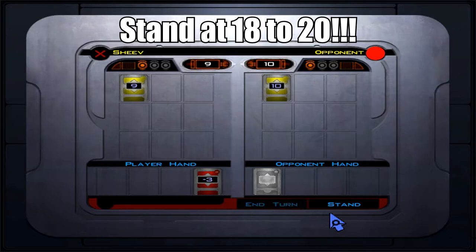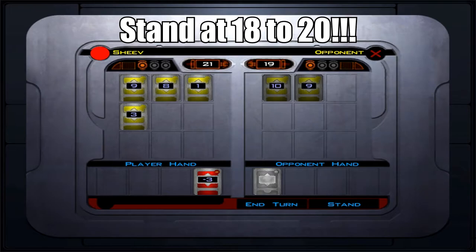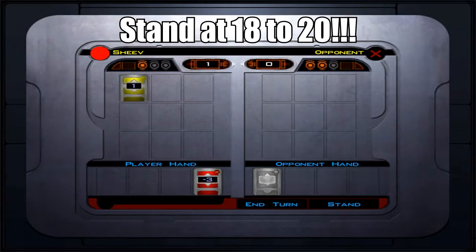To lock in your number, hit the stand button. Stand at 18 to 20 — 20 automatically forces you to stand. For instance, if I have 17, I should go for 18 then stand. You could risk going above 18, but a good rule of thumb is to stand at 18 to 20.